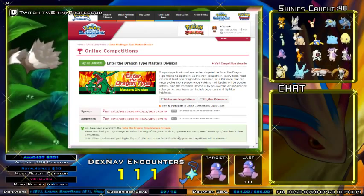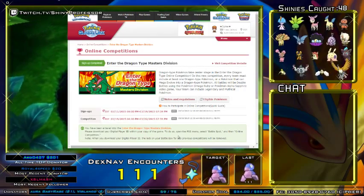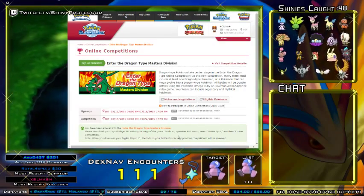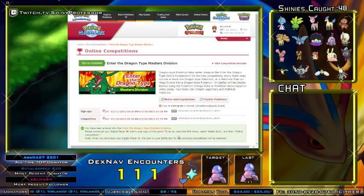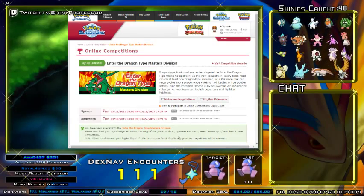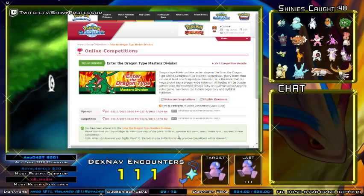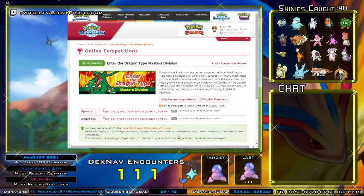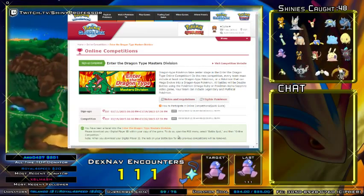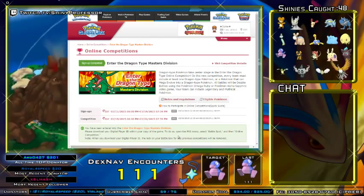It's best to have your team ready and then download your digital ID when the competition starts. You only need to complete a minimum of three games in order to win any prizes — on this one, it's a Komura with a hidden ability. You want to make sure you get on the ranking system. Do not turn the games off if you are losing because it will bump you out of the system.